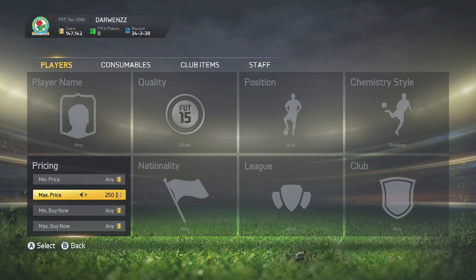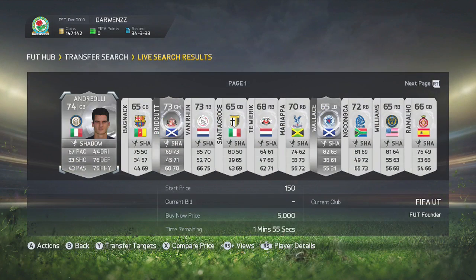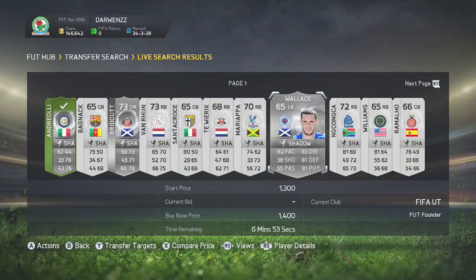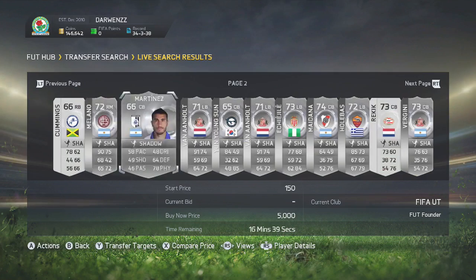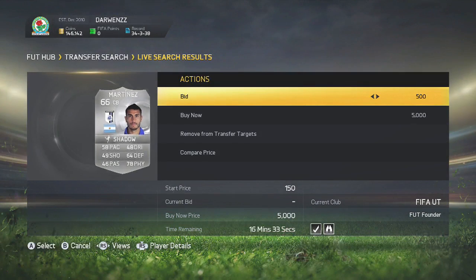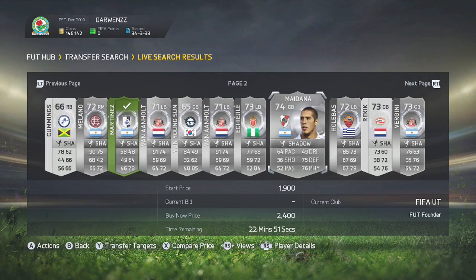The next method is going to be the silver Shadow, Hunter, and Catalyst chemistry style method. You want to put silver Shadow, max price of 2k — it is literally that simple. You want to be going for these open bids. You just want to go up to around about the 59th minute, unless you want to bid on players that have been up for longer. However, they're going to take a while to expire so you might not want to wait that long. If you guys use all these methods at once you can really rack up the coins.